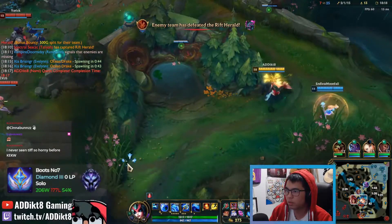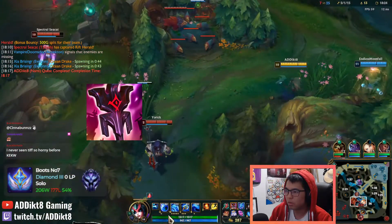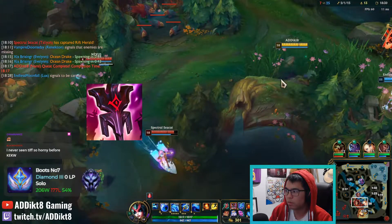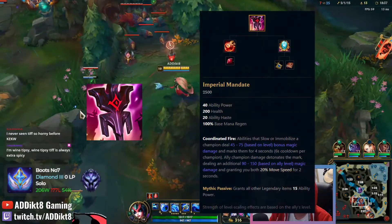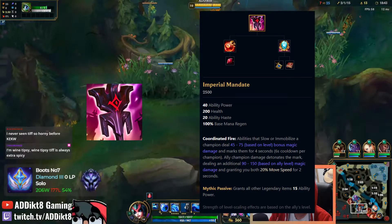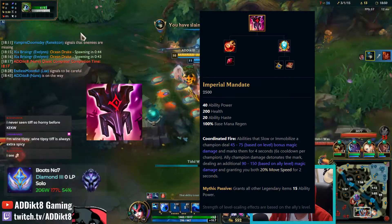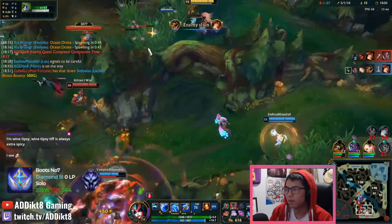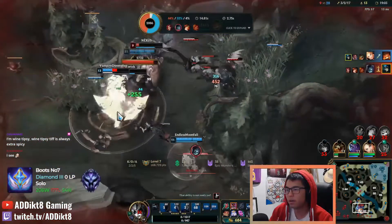The primary mythic item you will want to consider purchasing is Imperial Mandate. It is a cheap and cost-effective item that amplifies your teammates' damage any time they are slowed or CC'd. You can slow or CC enemy champions with three of your four abilities, including Bubble, Tidecaller's Blessing, or Tidal Wave. Imperial Mandate provides everything an enchanter wants, including Ability Haste, Mana Regeneration, and Health. It also provides both you and your ally a small movement speed buff every time Mandate's passive is proc'd. Imperial Mandate will be your default mythic item if you are unsure of which direction to go, but there are situationally better mythic items depending on the enemy team composition.